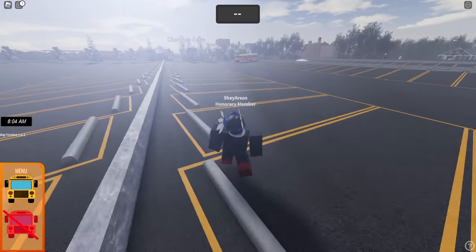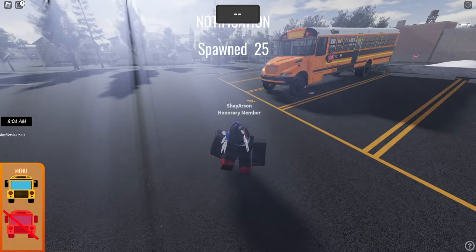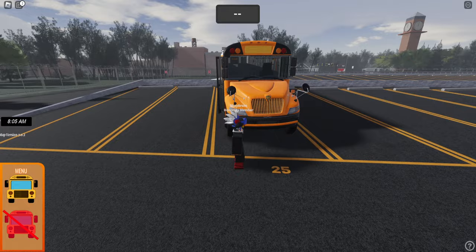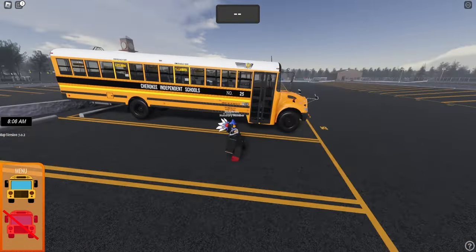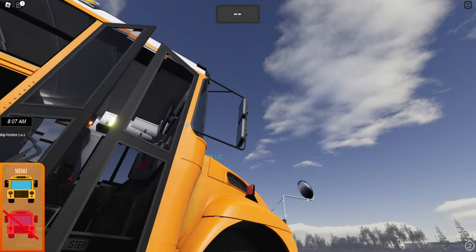Speaking of CEs, the vote has ended in my server about the first bus that Starline should be using. It does have a side door. Oh, there it goes — I was about to say it had no school bus sign at the top, but this game really has an issue with loading things. But everyone has decided that the CE should be our first bus. So that's going to be it.